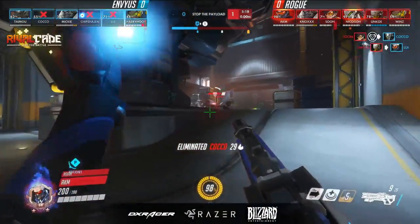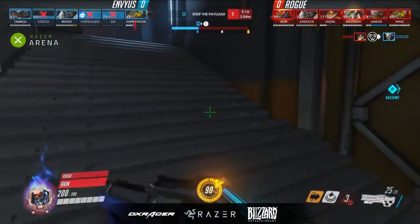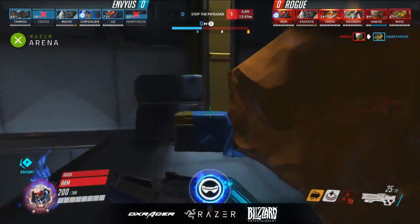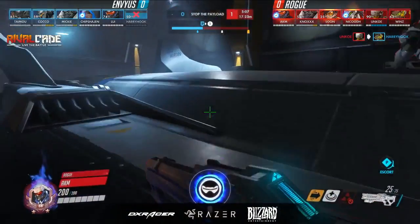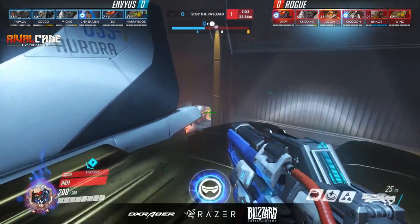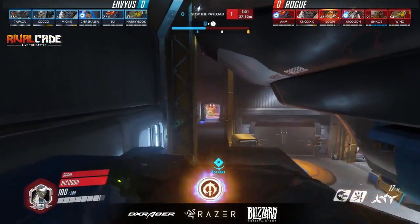The Pulse Bomb — we'll see this in the future as well. Soon uses the Pulse Bomb to carry through the momentum, and this is so important on Gibraltar, as Rogue will clearly demonstrate to us here. Now, why is Gibraltar such a snowballing map inherently, if you play it correctly like Rogue is? Well, let's take a look.